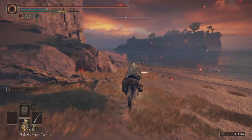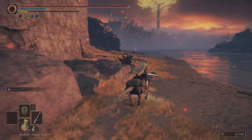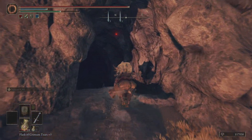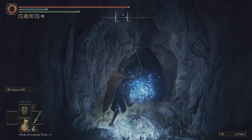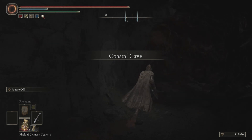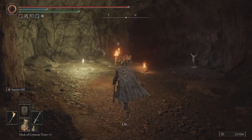Once you defeat the bosses, you'll get the Tailoring Kit and Sewing Needle, which gives you the option to alter your armor. I think if you do it on your own you need some equipment, but if you help out Boc he'll do that stuff for free. It alters your armor and gives it a bit of a different look.